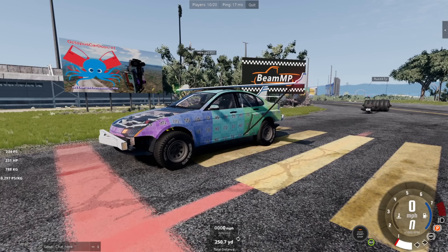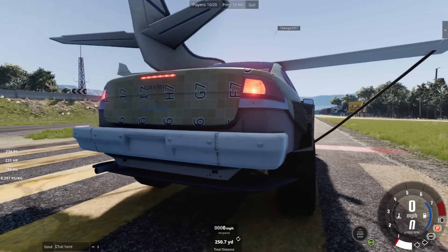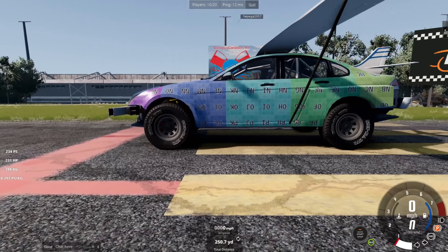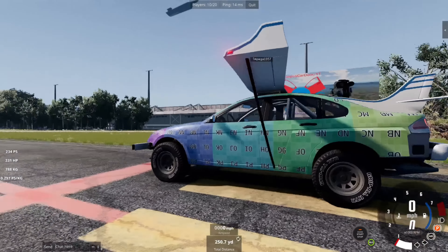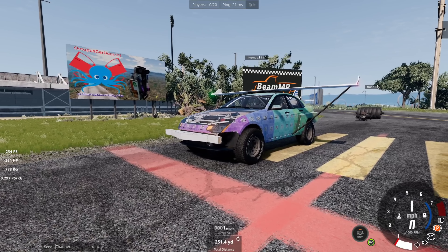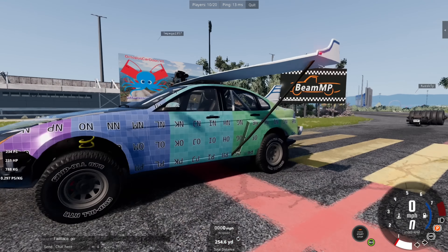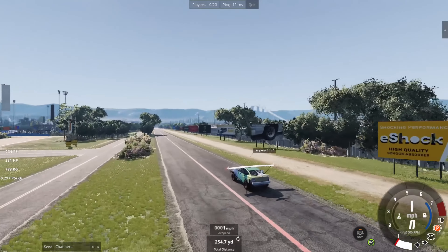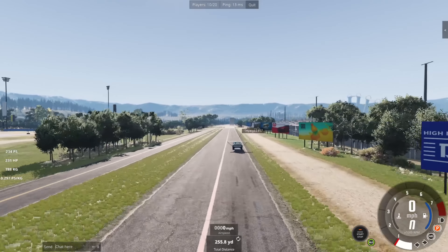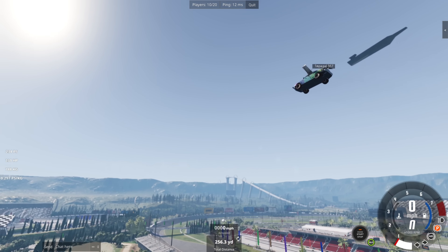The next challenge for our very silly vehicles is a long jump competition — good news for Impega. Starting from a line, all cars will race down to the big ramp in the distance and whoever goes furthest wins. When the cars land they are going to bounce and roll around — it's where they come to a rest that counts, not the initial landing point. We're letting Impega go first. The glider is hopping along and goes up — graceful — but with no power in the air the nose doesn't want to pull up.